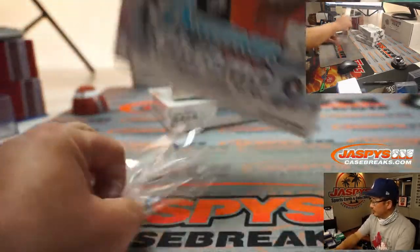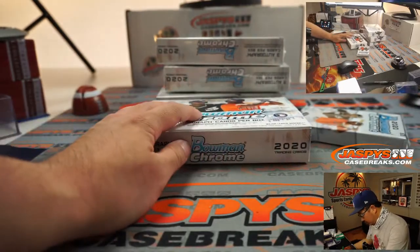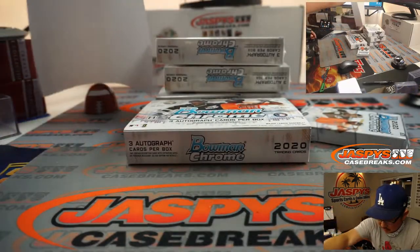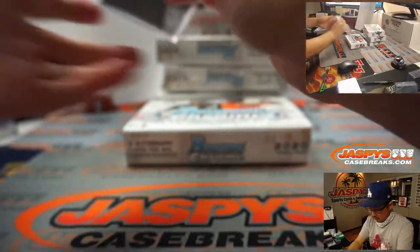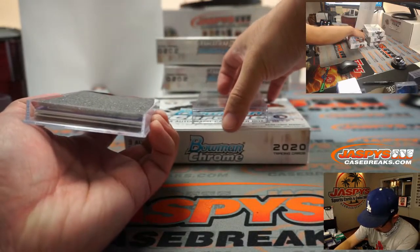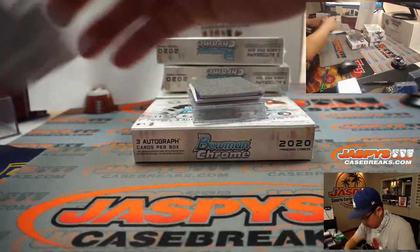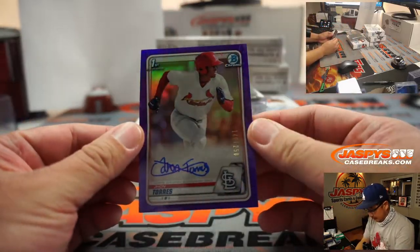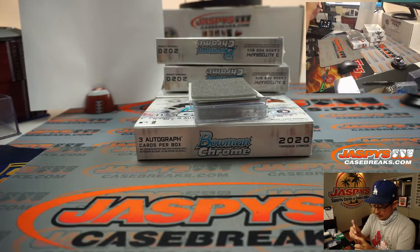Good luck, boys and girls. First one out of the gate is Jan Torres, 140 out of 250 — purple auto for the NL Central, Corey. Cardinals.